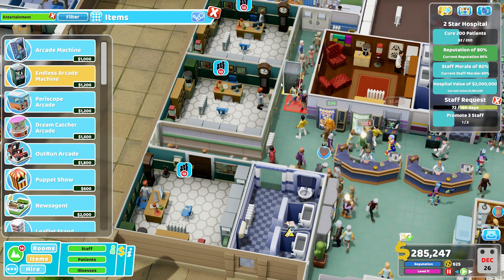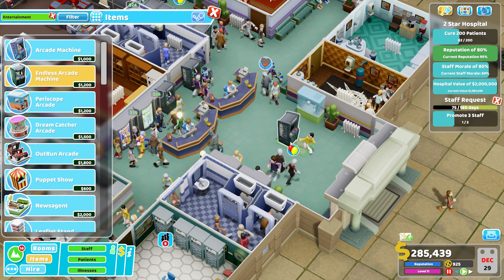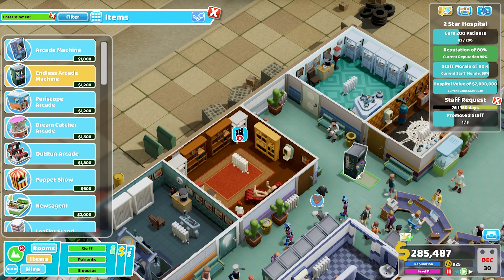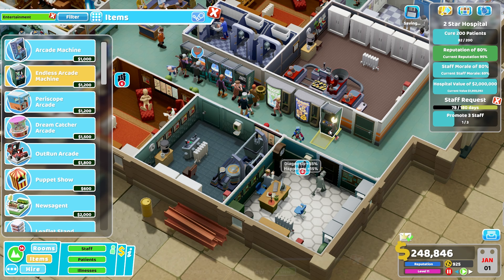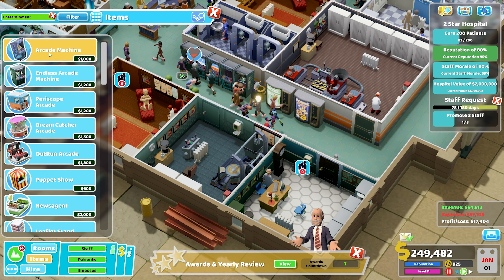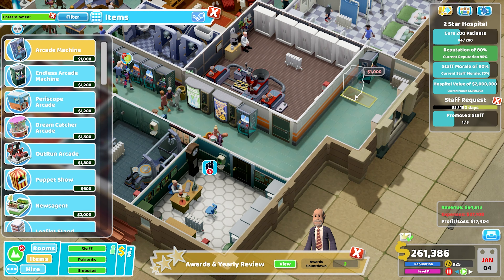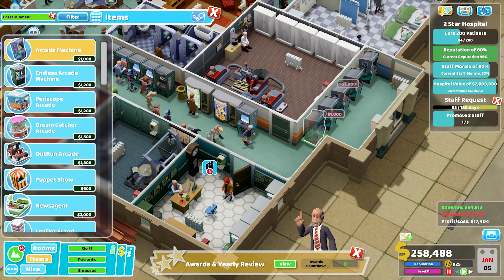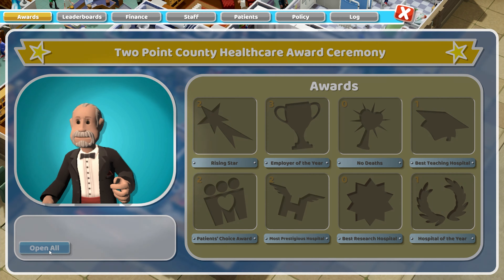I should probably revisit some of my staff rooms and make a few adjustments, but for now I'm putting a load of arcade machines in hoping the staff will use them from time to time. Maybe I should allow them to leave rooms when they're not working so they could walk off and play an arcade machine. But at the moment our staff rooms are terrible — they're not actually helping the staff morale at all, so that's something we need to keep an eye on.